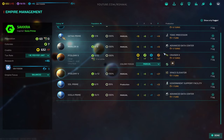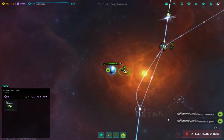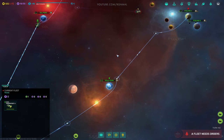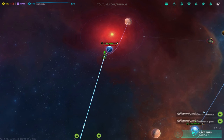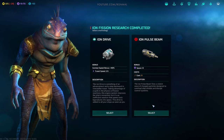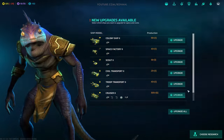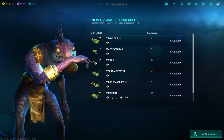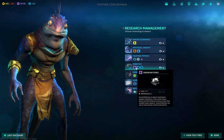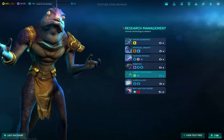Alright, let's take a look at the empire again. It looks good. Let's send a transport. Research is done - nice. We'll take the drive. Upgrade them all. Now choose new research. Paraforming? I really kind of want that. Let's do it.